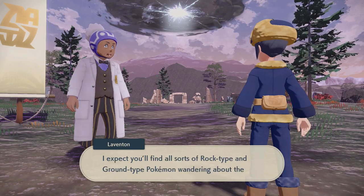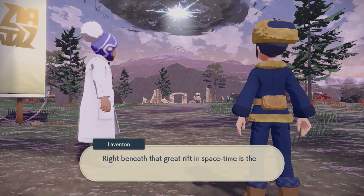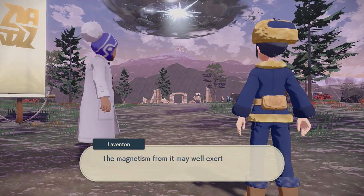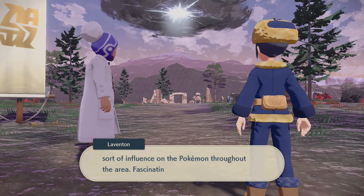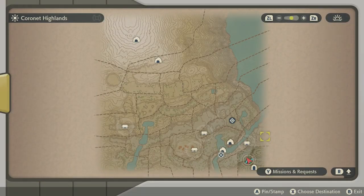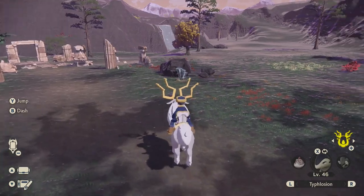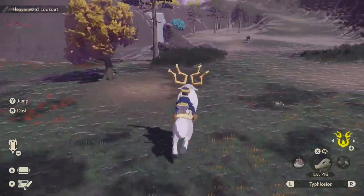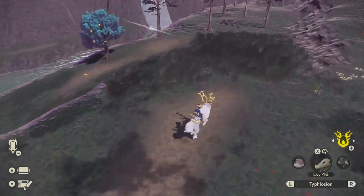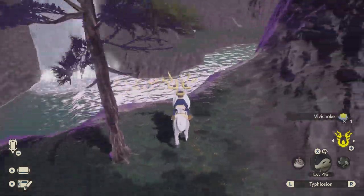Arriving at Coronet Highlands — it looks a little chilly. A character welcomes us and says we'll find all sorts of Rock-type and Ground-type Pokémon in these craggy heights. Up there, right beneath that great rift in space-time, is the peak of Mount Coronet itself — the magnetism from it may exert some sort of influence on the Pokémon throughout the area. I spot stone portals and a Luxio and Yanmega — looks like fully evolved Pokémon from this point on.